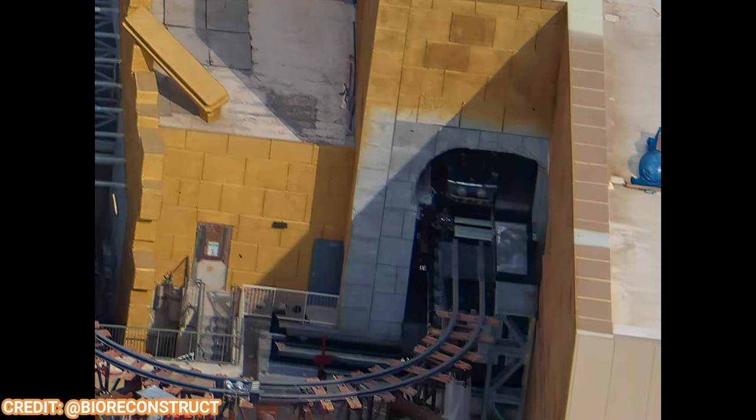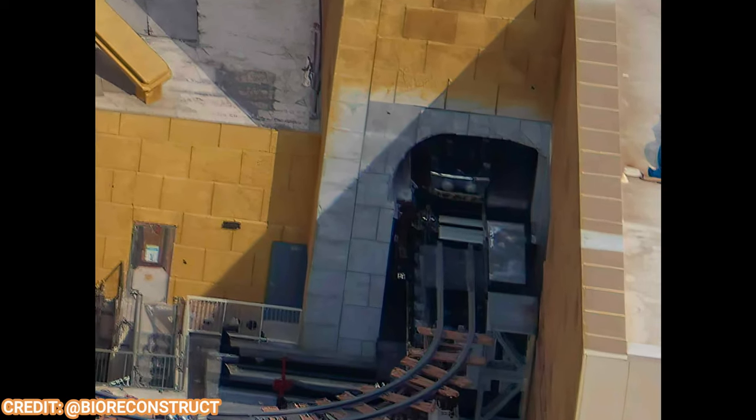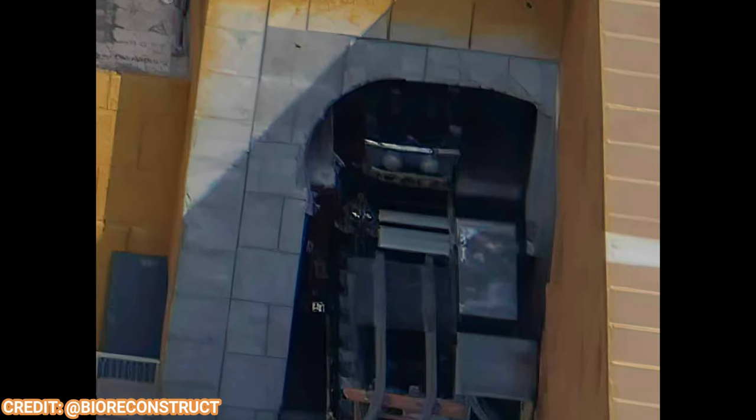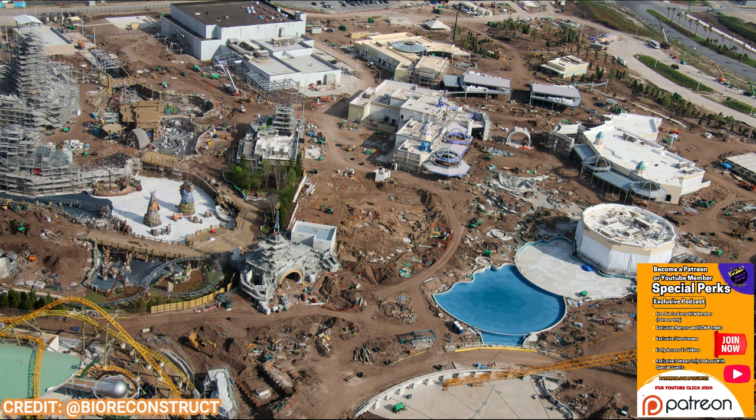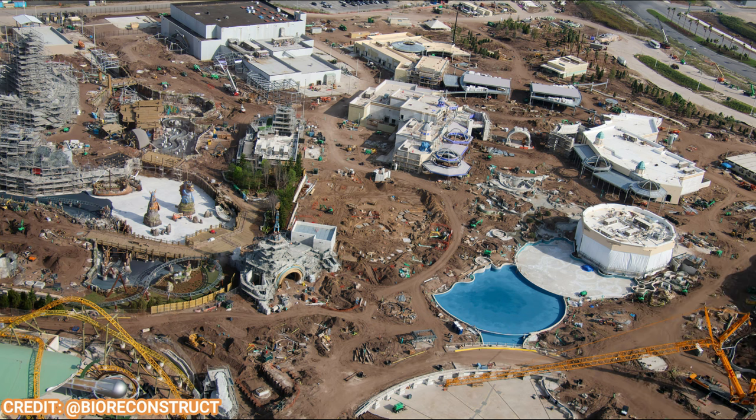And that's going to do it for this Epic Universe construction update. Lots of ride vehicle spotting — that's super cool, that means we're getting close to the finish line. This thing opens in just over a year, Summer 2025. What do you guys think of all these updates? The Starfall Racers train specifically looks gorgeous, you have the fire drill boat, the Dark Universe vehicles — though those are still wrapped up — and of course the Donkey Kong Mine Cart Coaster. Let me know in the comments below.